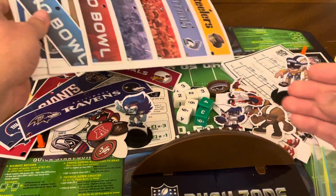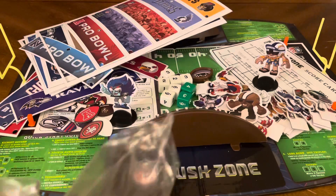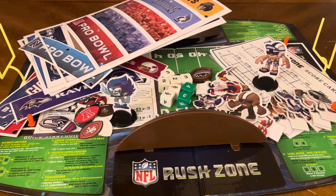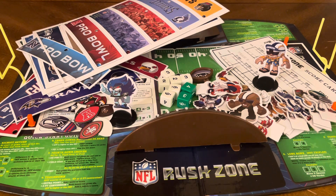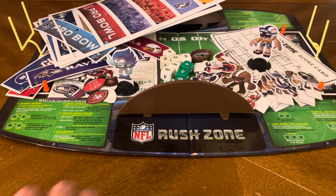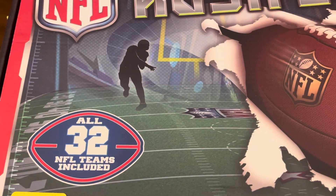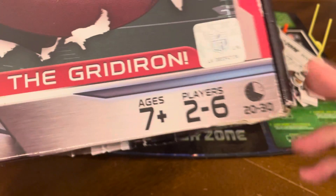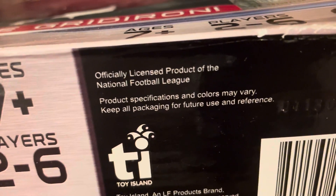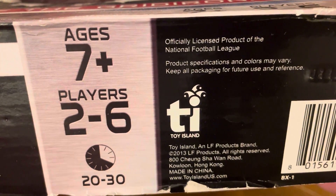Throw that on top here as well. So this is everything — sandwich bags are not included when you purchase this game, but that is everything that's included. And that concludes this unboxing of my favorite tabletop football game: the NFL Rush Zone Board Game. All 32 NFL teams included. Bring Home the Battle of the Gridiron. For ages 7 plus, 2 to 6 players, lasts between 20 to 30 minutes. It's an officially licensed product of the National Football League, all rights reserved, brought to you by Toy Island.